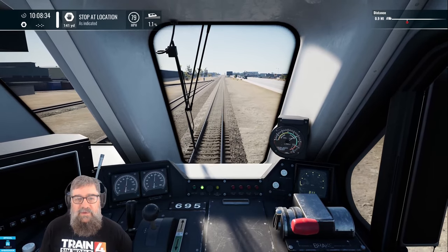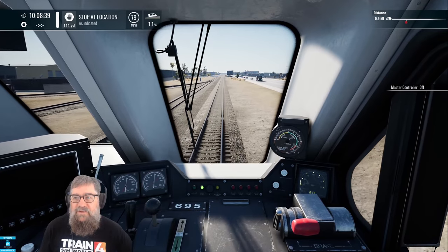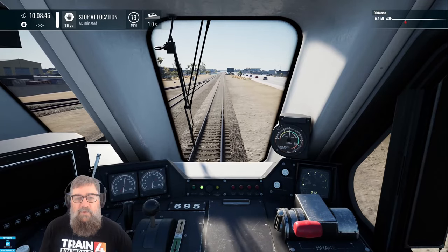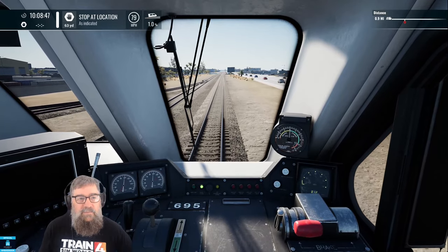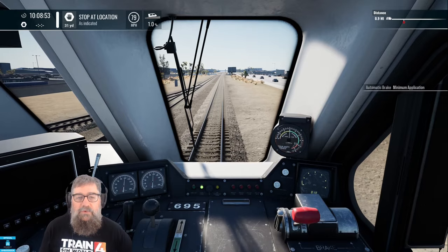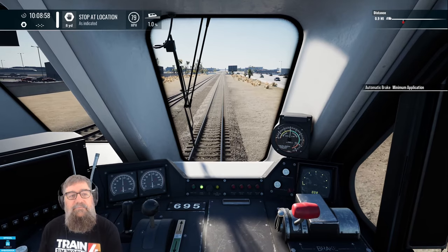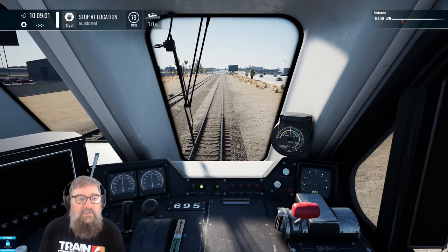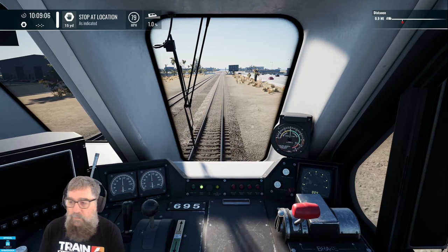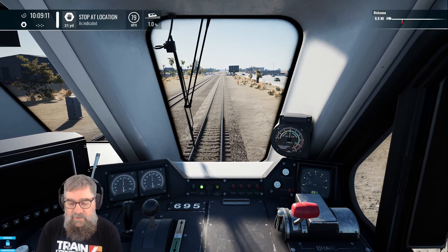Now because my path was set just up close to these sidings up here, that signal ahead of us is red and will not clear even if there's nothing coming — because it's just the way free roam paths work. The dispatch system and hence the signaling and safety systems pretty much simply ignore you until you've got an actual path. This should bring us to a stop — near enough spot. And that will be the end of this tutorial.